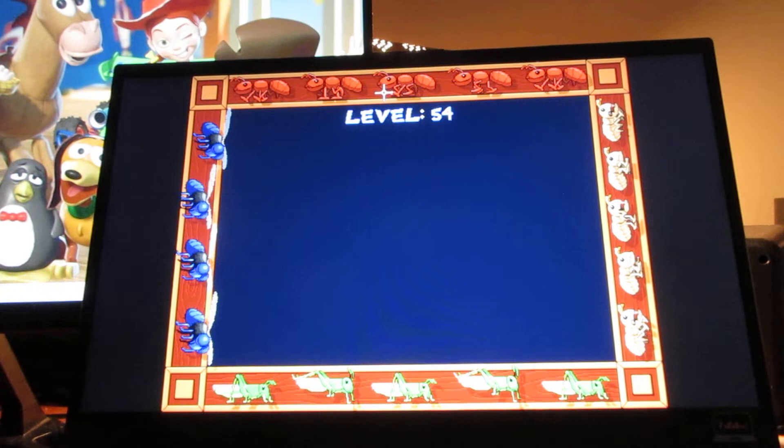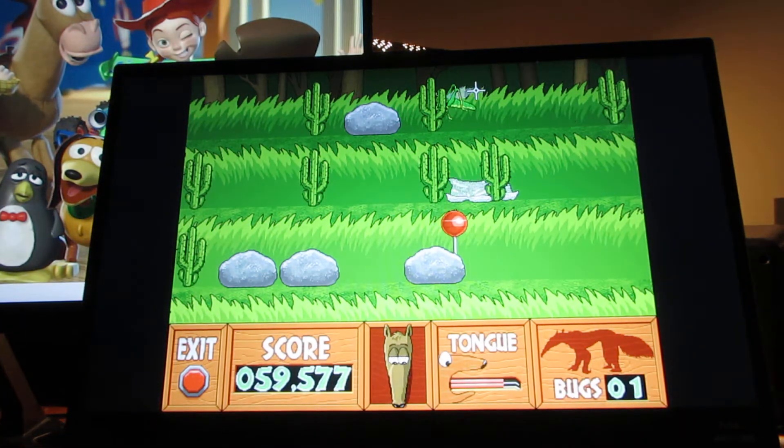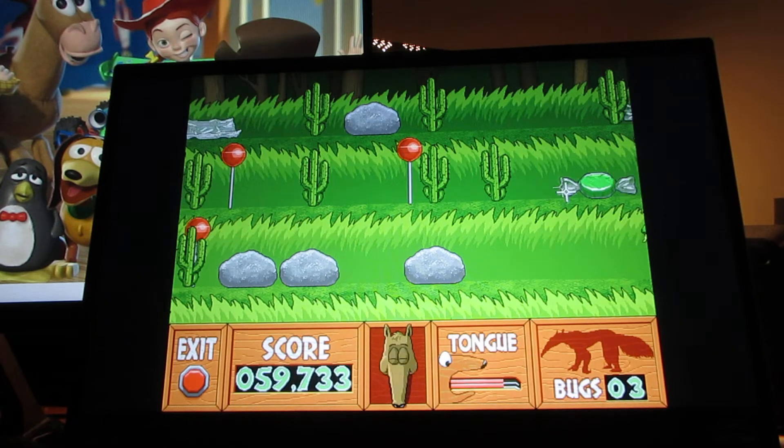Level 54. You need to get 20 of these. 60 points. Here you gotta get — gotta watch out for the cactuses while at the same time trying to get these grasshoppers.